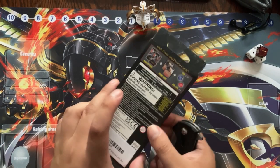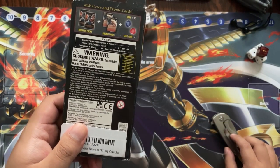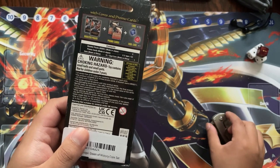Content-wise, you get two Dawn of History packs, two promo cards of Feral Slash, 15 regular cores, and one Swill Core.